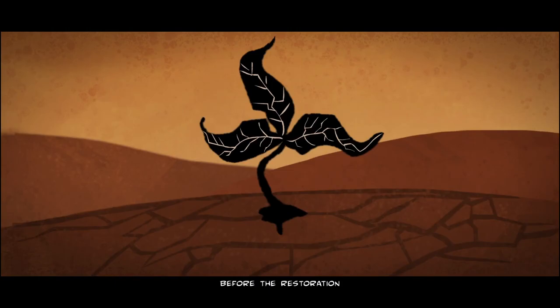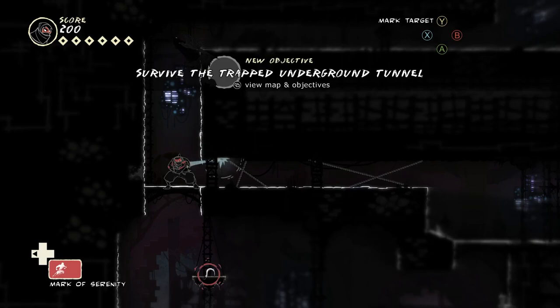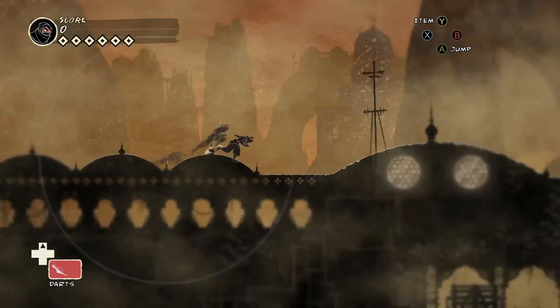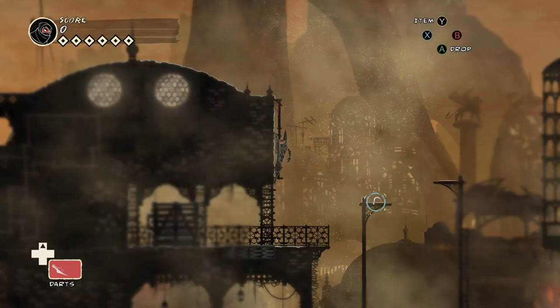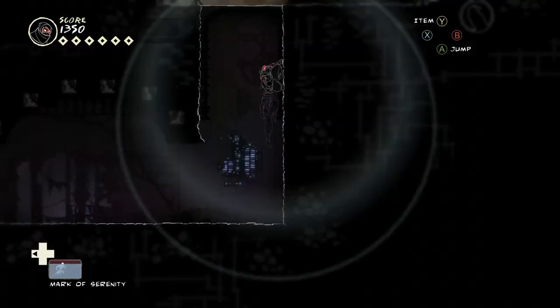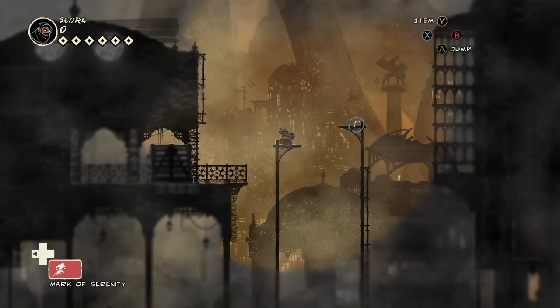A game's camera is generally something you only think about when it malfunctions, so let me praise Mark of the Ninja's. Instead of always keeping the Marked Ninja in the center of the screen, the camera automatically focuses on the nearest room. This works great because rooms are somewhat isolated challenges — what you do in one room won't affect the others, aside from alarms. The level designers were also wise to have few rooms larger than the screen. The right analog stick still gives you some camera control, with basically no downside to implementing this.